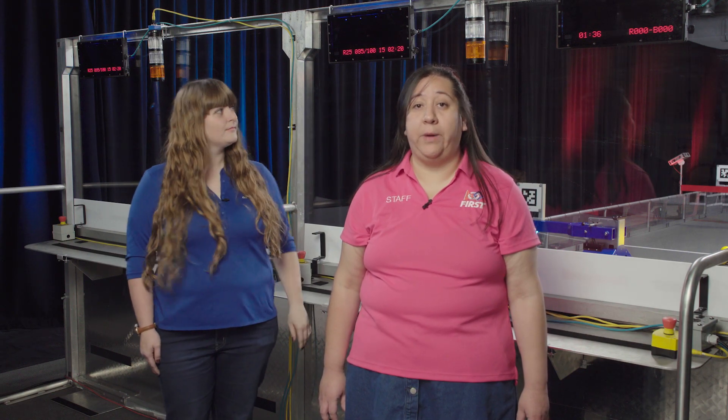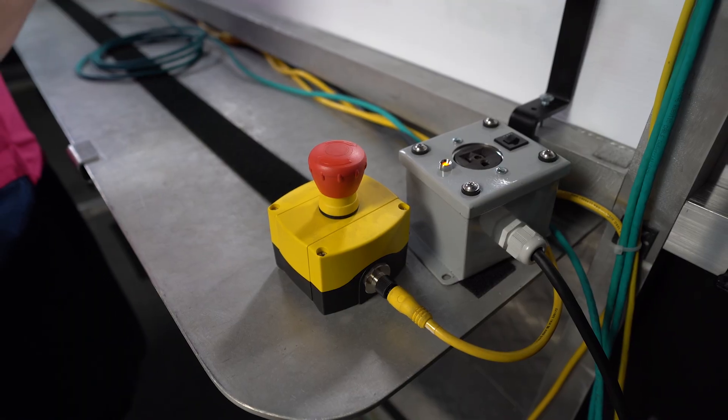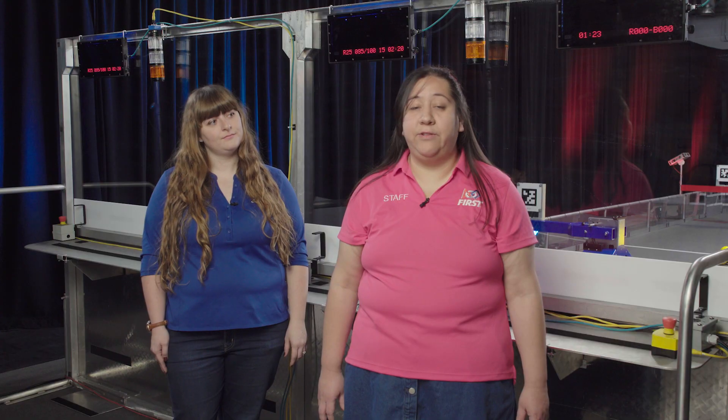The a-stop lets you disable your robot in auto, but not for the whole match like the e-stop. If the a-stop is pressed, your robot will remain disabled for the rest of auto, but will be re-enabled for tele-op. When the a-stop is pushed, the amber light in the driver station blinks.